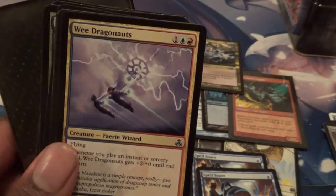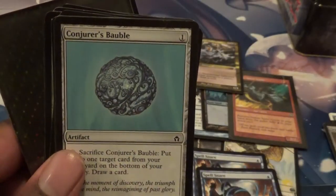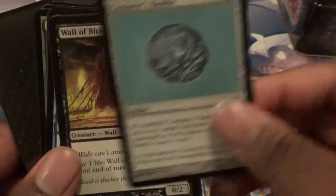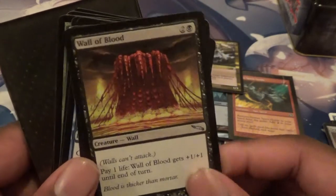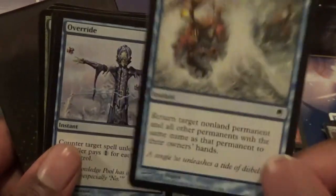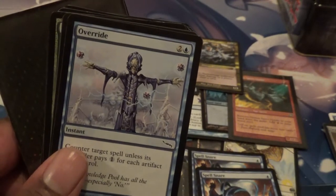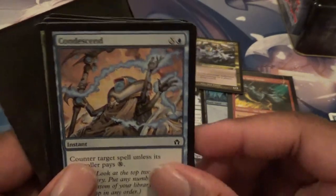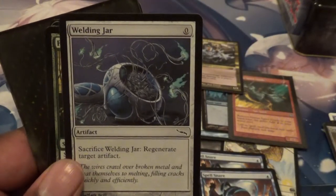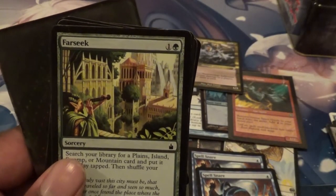Seismic Spike. Wee Dragonauts! Elvish Pioneer. Got a Conjurer's Bauble. A Wall of Blood — I used to think this thing was so amazing when I first started playing. Echoing Truth — very underrated card. Got an Override — great for an Artifact Control deck. Condescend — that name's also from Fifth Dawn. Welding Jar — more Mirrodin stuff. Got a Far Seek.